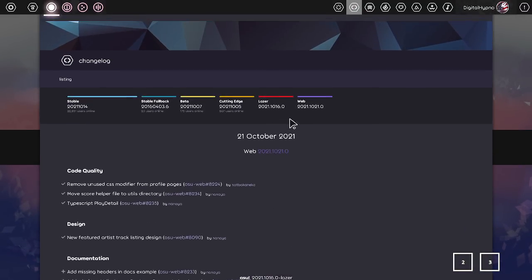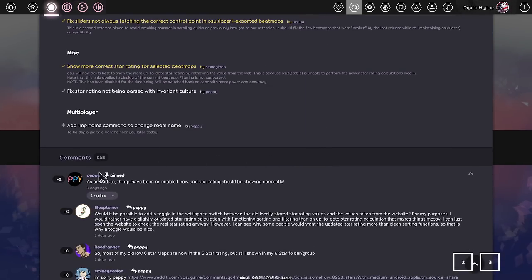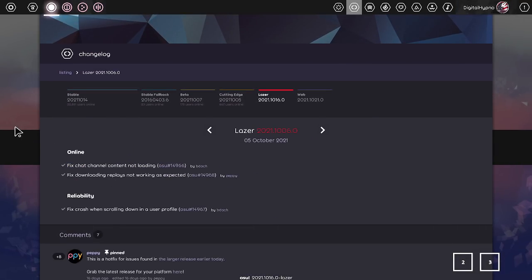The changelog is obviously the changelog, and you can click on different versions here to see the changelog for each specific build of the game. osu! lazer is open source, and if you're interested in developing even one part of lazer, definitely give it a look. Go to the GitHub at github.com/ppy/osu — which is also on screen right now and will be linked in the description. You can also see who exactly implemented each update.